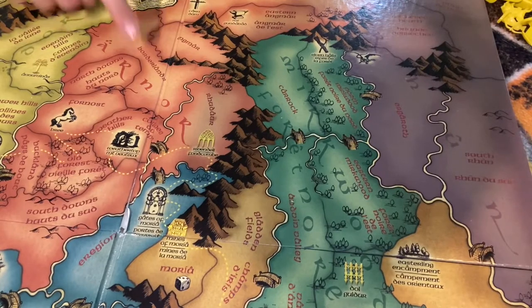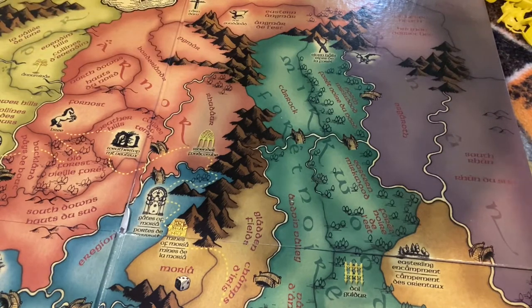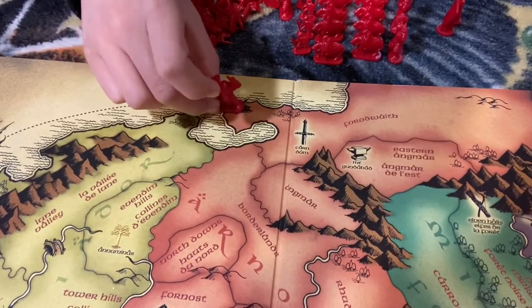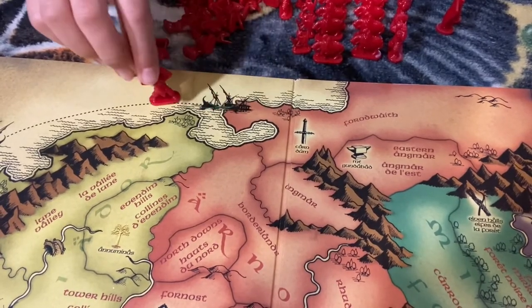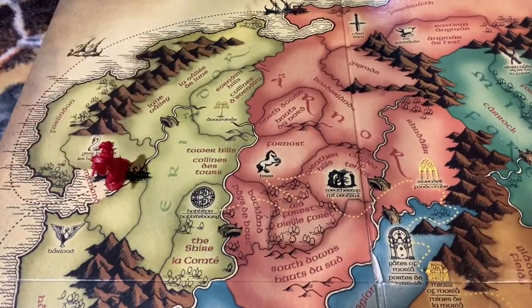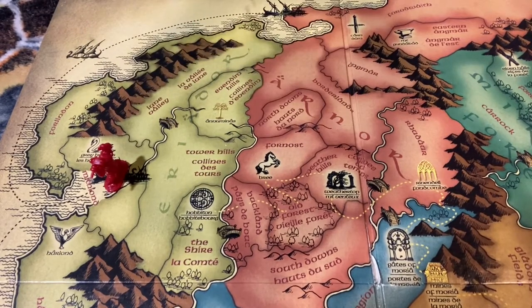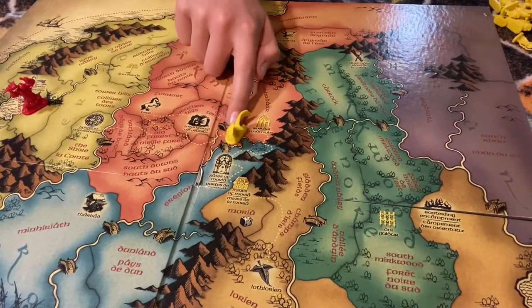There are rivers on the board, but you can only cross a river if you use a bridge. There are various strongholds in yellow gold around the map. The mountains are impassable, no matter what. You'll also notice that there are port territories — you can move from any port along a sea line connecting to another territory. There are also sites of power where you can receive adventure cards and claim mission rewards. And there's a dotted yellow line representing the path of the fellowship.